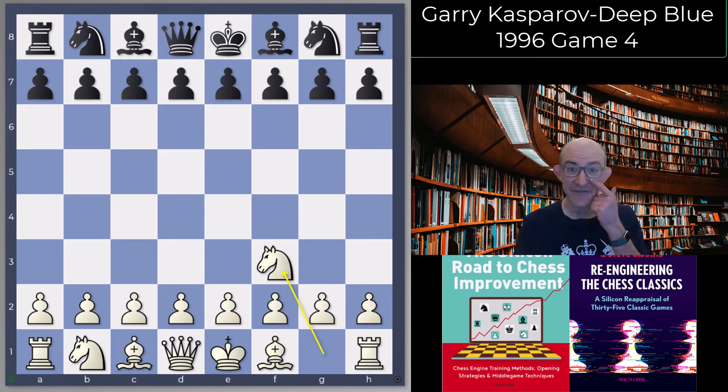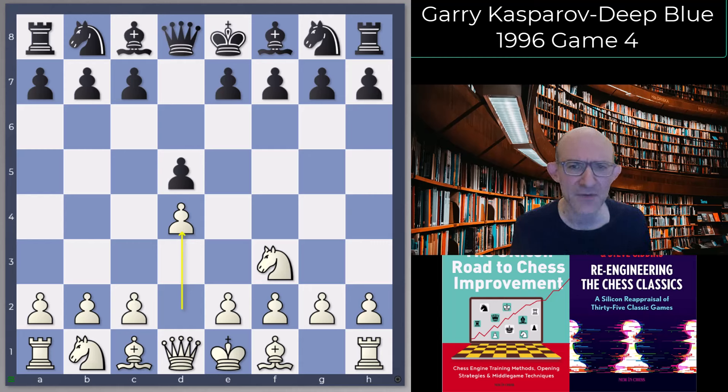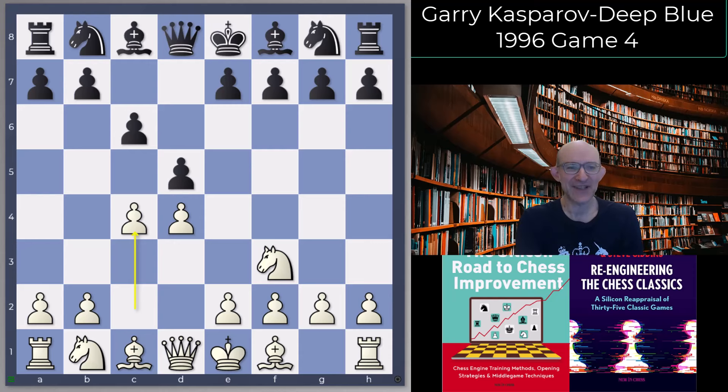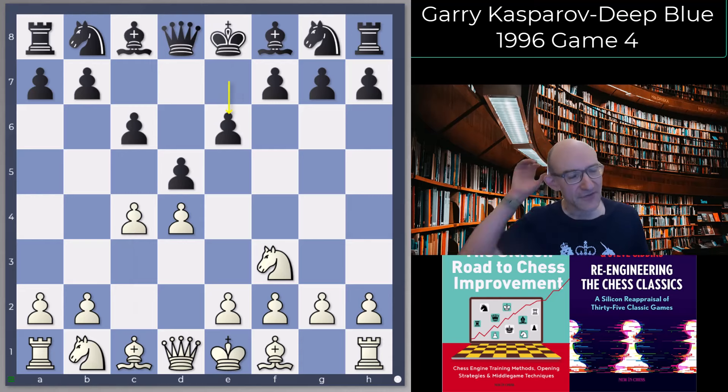So Knight f3, d5, d4. In the 1996 match Garry was still really playing mainline openings but with move order tweaks to try and catch out Deep Blue from its opening book. In Game 2, which we saw earlier, something had gone wrong with Deep Blue's opening book — instead of playing the Semi-Slav it played a Catalan. But here the opening book was ready, so Deep Blue went for this system.